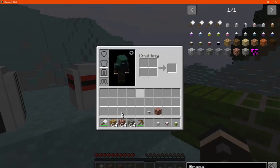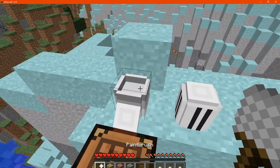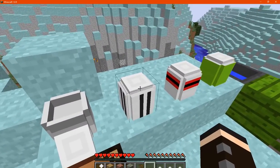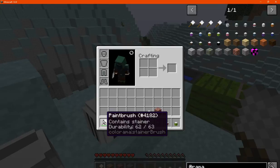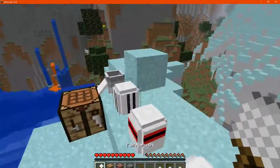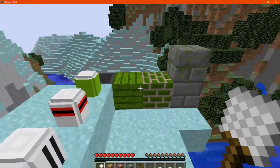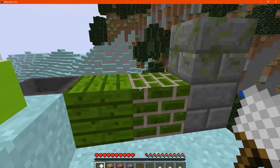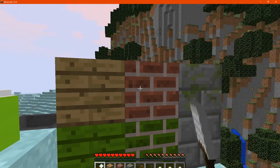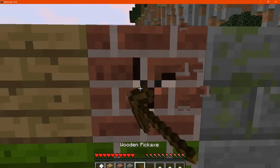What you want to do is get your paintbrush and then interact with any of the different blocks. If you right-click here you can see on the tooltip it says it contains stainer. If I apply that to ones I haven't touched yet, you can see the different changes there with the block being stained.